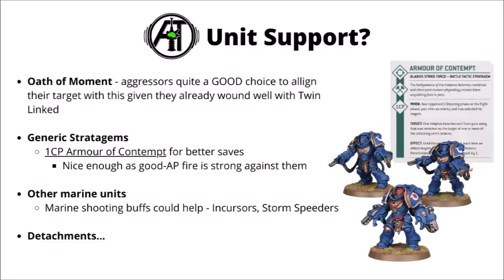Getting into broader Codex rules, Oath of Moment is really quite a good combo for these guys. They're a unit that has the potential to kill their own points cost in a single shooting and fight phase, and allowing full re-rolls to hit while they're doing that gets you even more value. They get quite a lot of wound rolls successfully in the first place due to Twin-linked, so they're not missing the wound re-rolls from Oath of Moment. Armour of Contempt is quite nice for 1 CP, very good on things that lack invulnerable saves, and might be even better if they can finish activations in cover. They could also coordinate with other marine shooting buffs — Incursors for +1 to hit, or Storm Speeders for buffs against ideal targets: Hailstrikes for extra AP, or the Thunderstrike for +1 to wound against vehicles, which could be rather brutal with their Twin-linked bolt weapons.